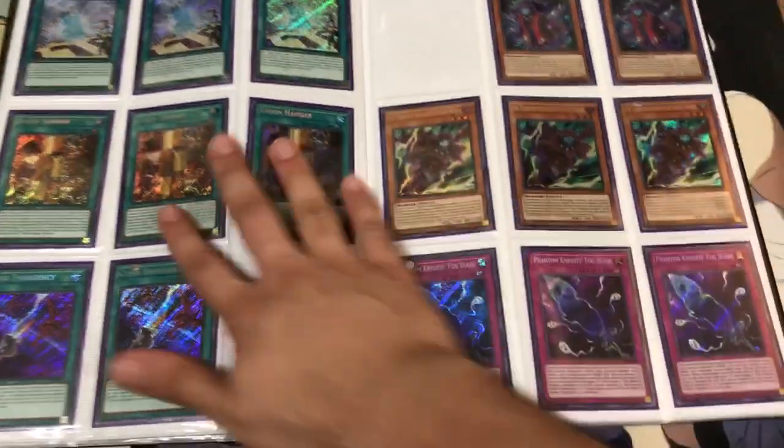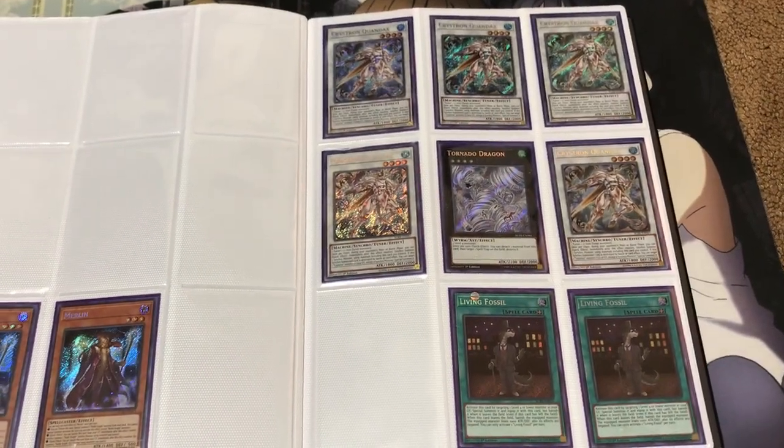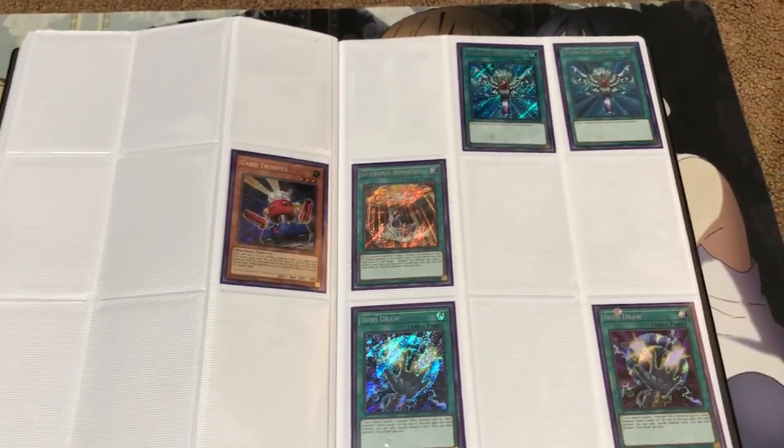This is all Battle of Legends stuff: the Union Hangers, the Diagrams, the Merlins, Living Fossils, the Quondocks, and the Tornado Dragon. Same with the Card Trooper, Glorious Numbers, and the Monster Reborns.